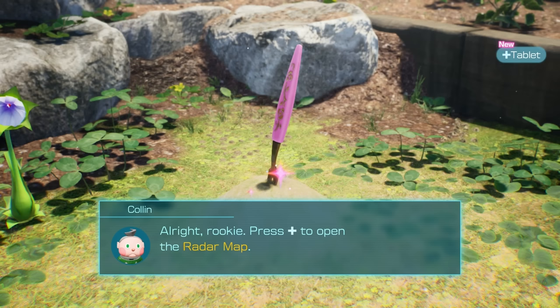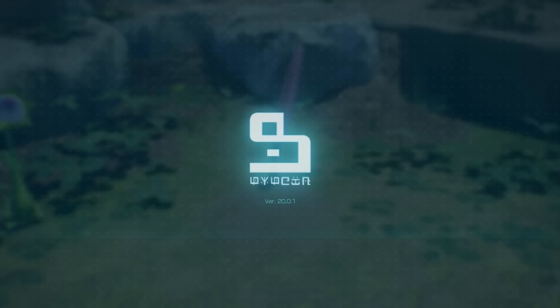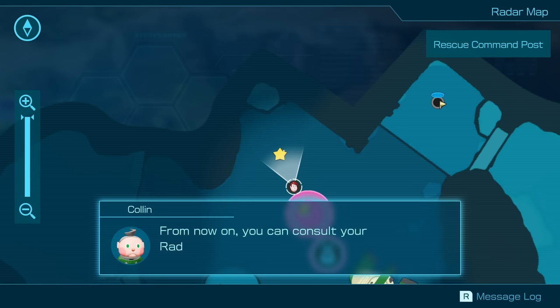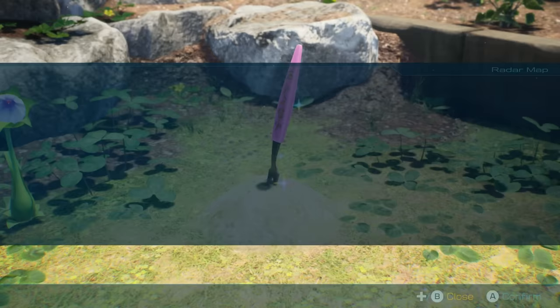Press that to open the radar map. I keep thinking that's a D-pad, but it's just the plus. Presence of sparkly confirmed — the center represents the treasure. From now on, you can consult your radar map to check if there's any treasure in your area. And there is, seemingly. Excellent work. I'm going to take this auspicious start as a good sign.